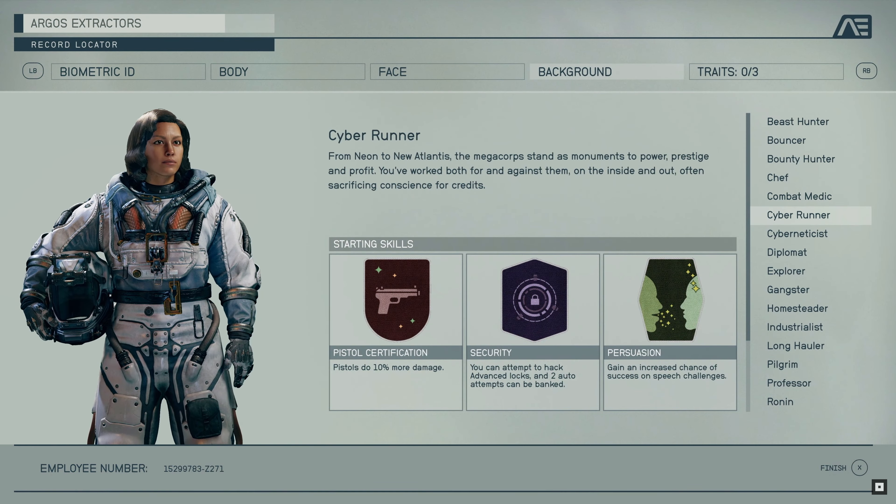We have a beast hunter, a bouncer, a chef, a combat medic — which is pretty cool — a cyber runner, a cyberneticist, a diplomat, an explorer, a gangster. I would love to be a gangster in this game, that sounds kind of cool. Homesteader, industrialist, a long hauler — I'm assuming that is some kind of shipper — of course the professor, the pilgrim, and the Ronin.